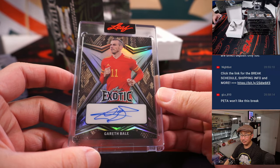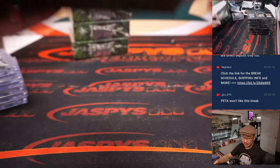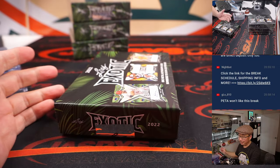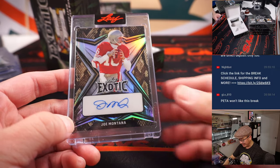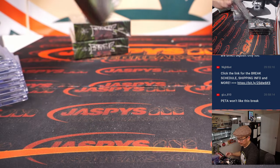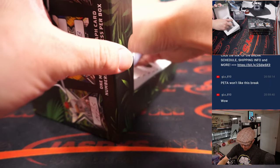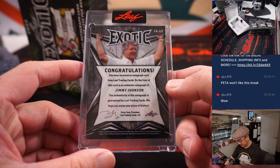Snakeskin — Gareth Bale. Wales. Four out of 10. I think some people were speculating, is this Gareth Bale's last World Cup? Wales was bounced out of the tournament. I think he suggested he'll go as long as his body will allow him. He said qualifying starts again in March — he'll be ready. We got more snakeskin — Joe Montana. Two out of 10. Snakeskin, Jimmy Johnson. Hair perfectly in place. Three out of 10.